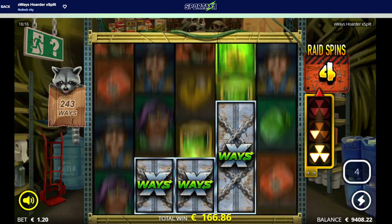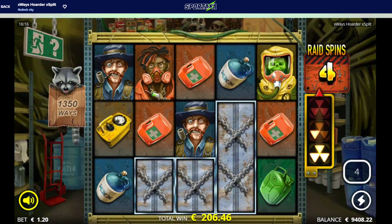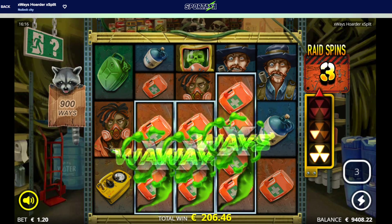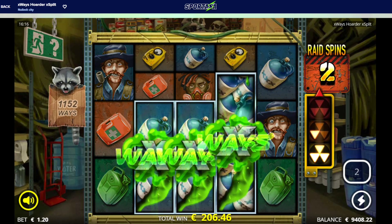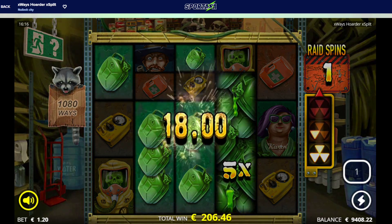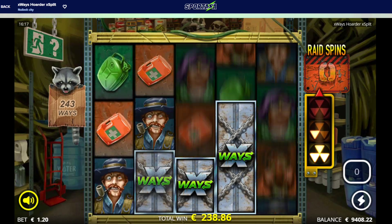Five more spins to go, come on X-Way! Got the moonshine there, I don't think it will drop. Four more spins. I always get them down below. Three more spins to go - 260 euro back. That's not a skeleton - jerry can. One more spin to go, not even 240 euro back. Big rip on the bonus.